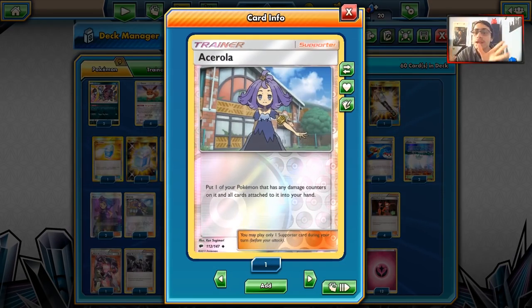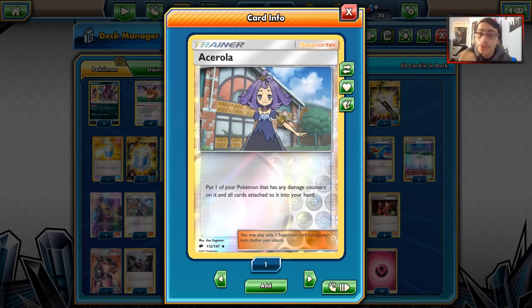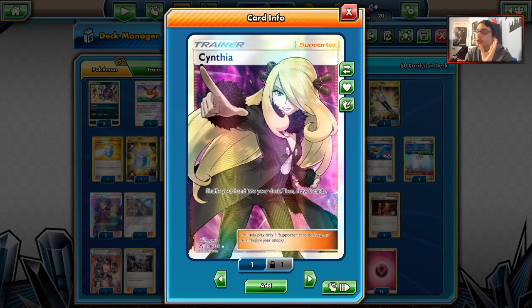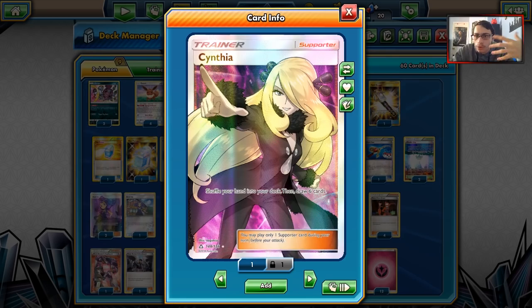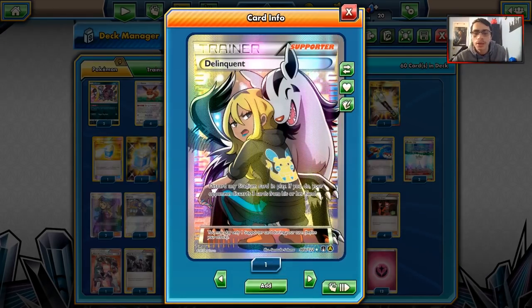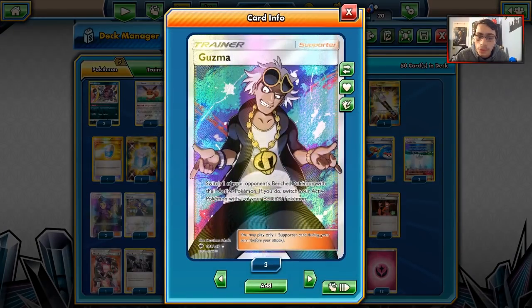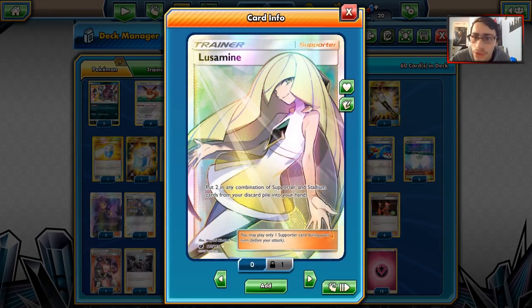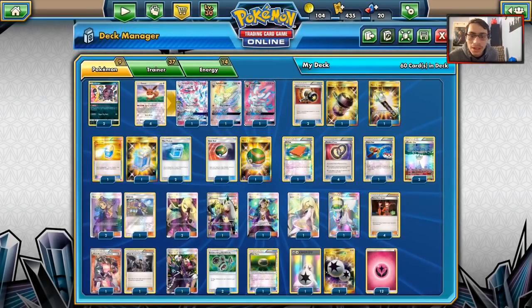We play three Ace Rolas as another healing mechanism — Ace Rola the active and go from there, since most of the time we're doing Magical Ribbon. Two Cynthias and one N, with no Sycamores, because when stalling we can Cynthia to shuffle our hand smaller so they deck out before us. We still need draw support, so N works too. One Delinquent — a disruptive card that gets rid of stadiums and makes your opponent discard three cards. One Guzma, which is still pretty good in this deck.